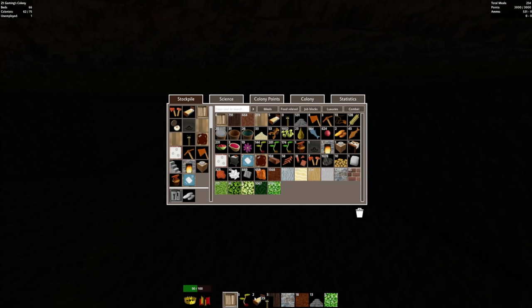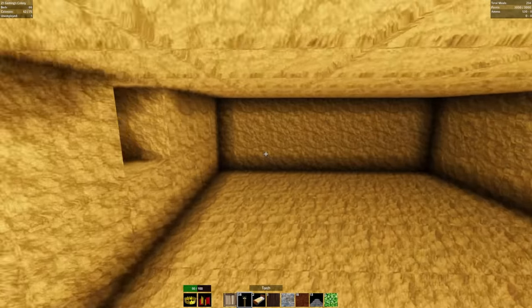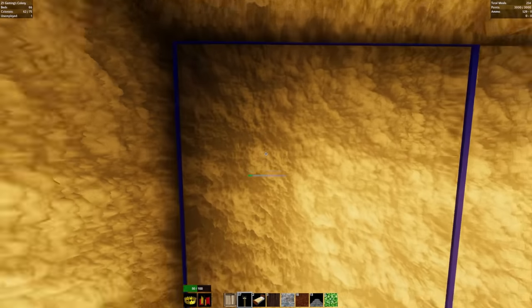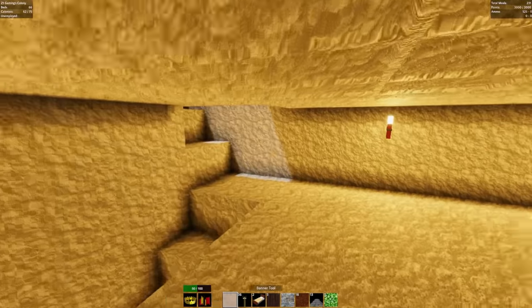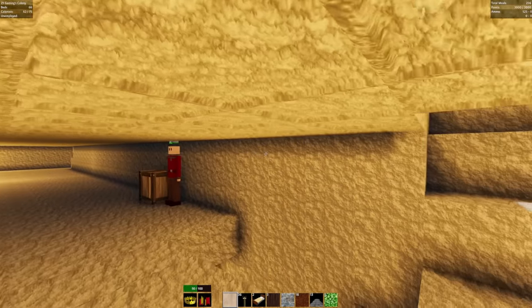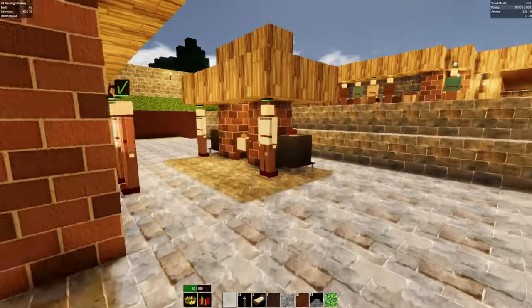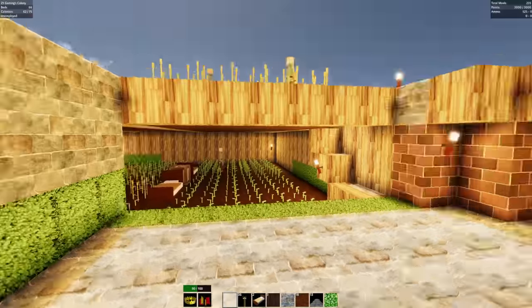It's very dark and scary in here - oh there we go, now I can see. We're going to dig this out and make a big room in here. Construction job is ready, it's basically going to build that out into a big huge area. We need to get some other buildings and stuff going on in here.